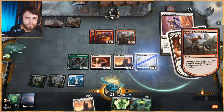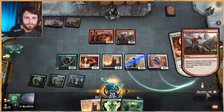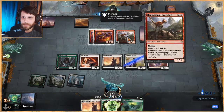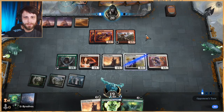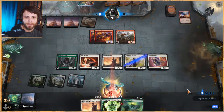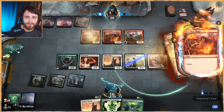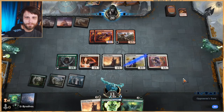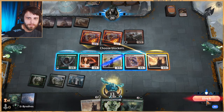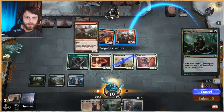We might be able to bait something here because we do have Incongruity. Let's do this — don't care — and then let's do this. Now we just hold off. We can Incongruity them, get rid of the Ferocidon and then potentially make it happen, but it's going to be a little tricky — they can probably deal with this combo. Oh okay, so they could have killed the Famished Paladin and they didn't — that may cost them. Wow, they're just going for it. We'll block one of these here. Smart that they didn't attack with the Ferocidon, but we still have a way to deal with it.